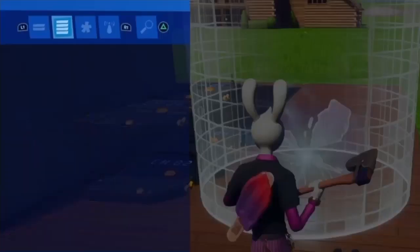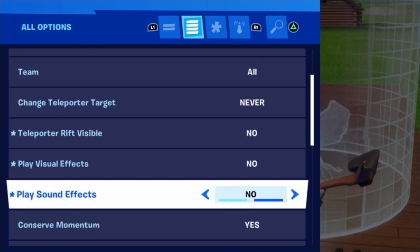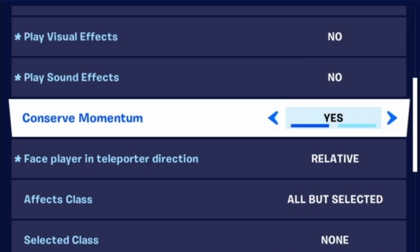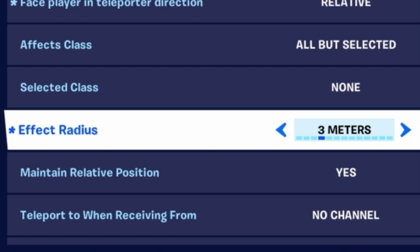Go ahead to your first teleporter and set it up with a teleporter target group — that is going to be group A for me. You're going to want to set up the settings so that none of it is visible. Conserve momentum needs to be on, and face player and teleporter direction needs to be relative. I made the effect radius 3 meters.